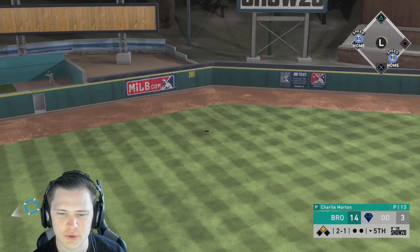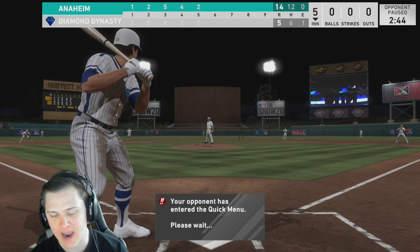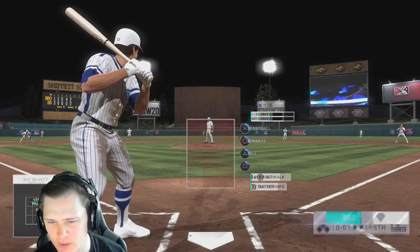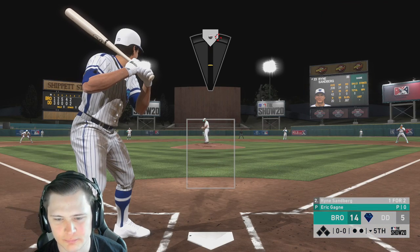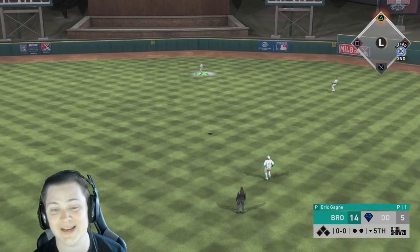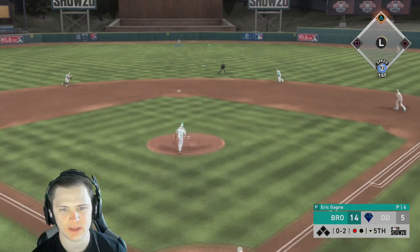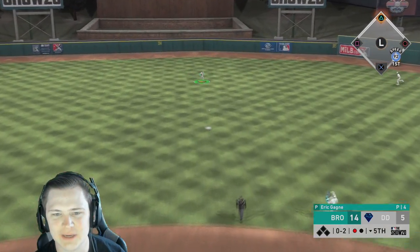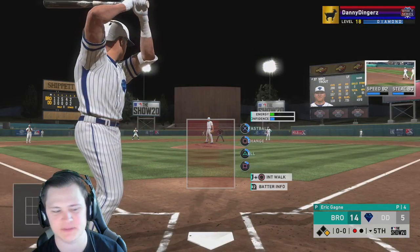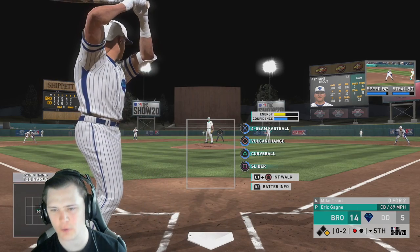The game is going to continue. We're gonna go to Eric Gagne because Charlie Moore is already in the yellow — don't know how, maybe he was already somewhat low energy. But I know my bullpen for the most part is already just gone. One pitch, one out — we need those. I just need somebody who's gonna throw dots, make my life better. Throw dots. Oh my god, there we are — atta boy, we did lock him up.